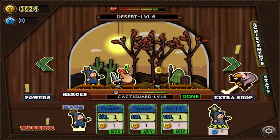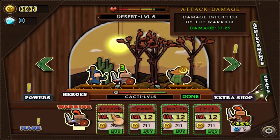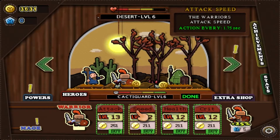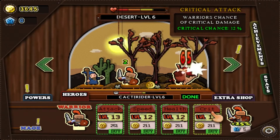For the knight or warrior, you are able to upgrade the damage he inflicts per hit, the speed at which he attacks, his total health, and the chance of a critical hit.